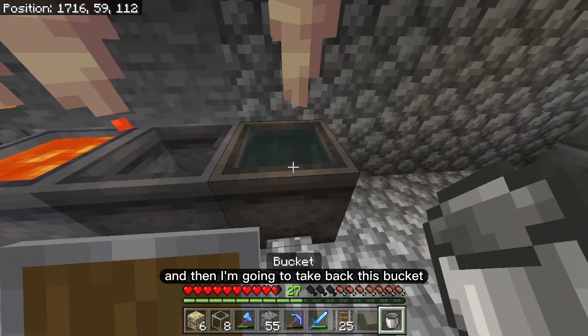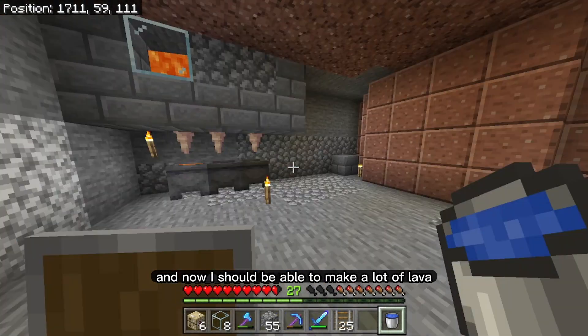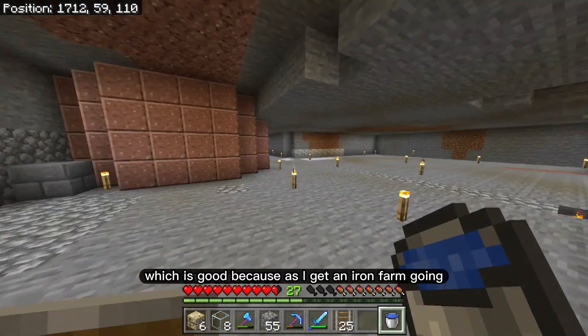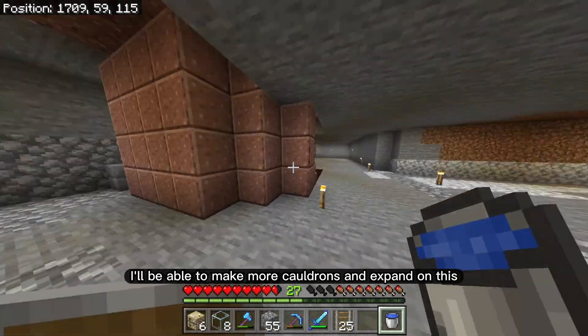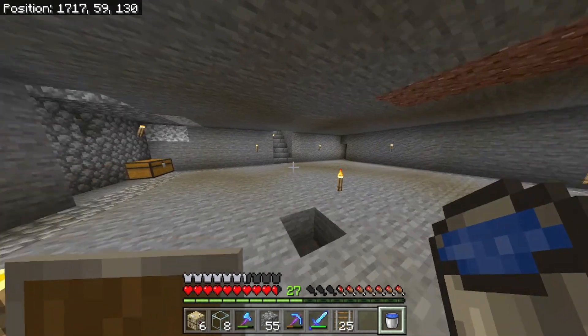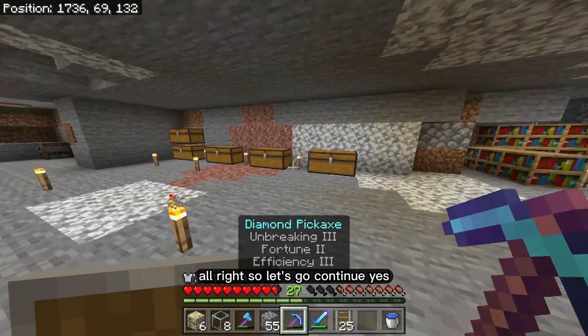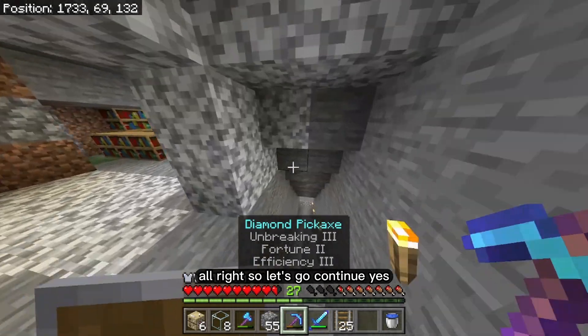I'm going to take back this bucket and now I should be able to make a lot of lava, which is good because as I get an iron farm going I'll be able to make more cauldrons and expand on this lava farm a little bit.